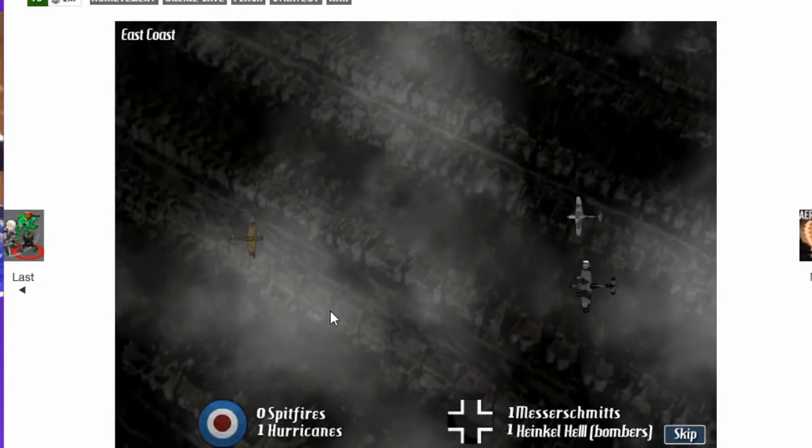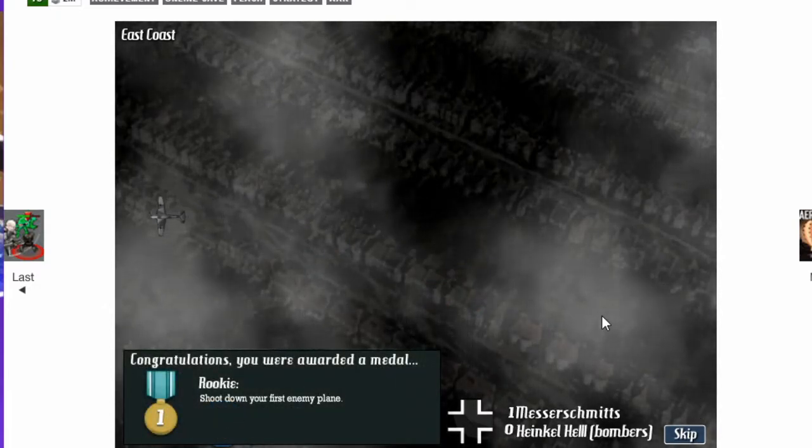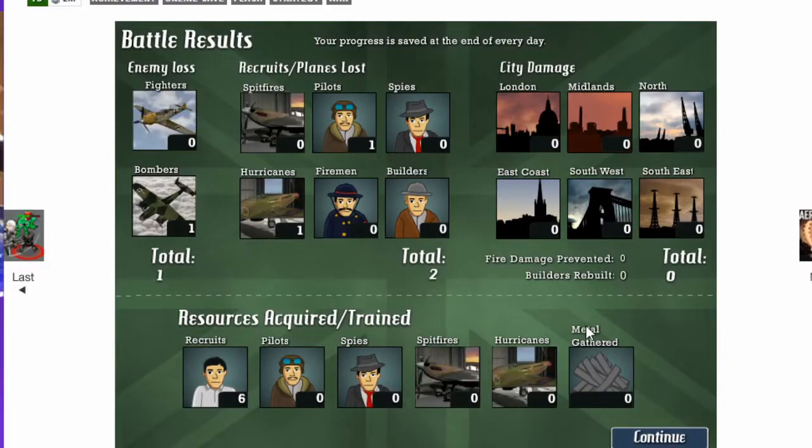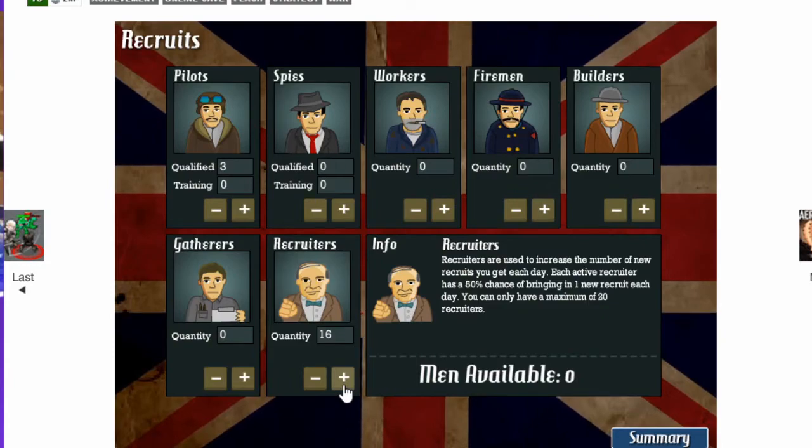If there's a battle, this happens. I got a plane down but I lost my pilot. Even if you lose your pilot, if you send somebody out, the chance of the location getting bombed is pretty slim. Versus if you didn't send anybody, then yes, the place can get bombed. After today, I lost my pilot but I got six new recruits. I won't put more into recruiters because you have up to 20 of them. Each one has a 50% chance of bringing in new recruits, so you can get up to 20 new men a day.